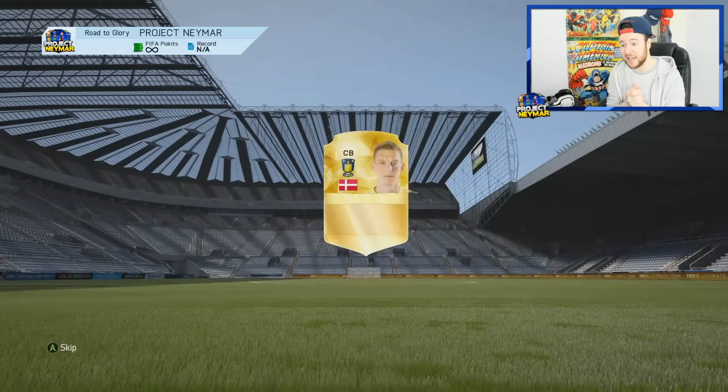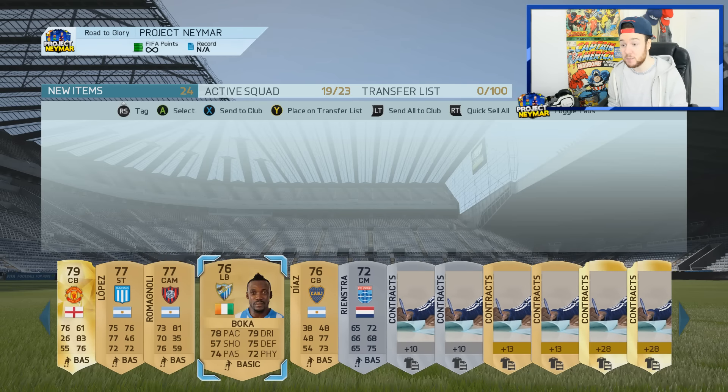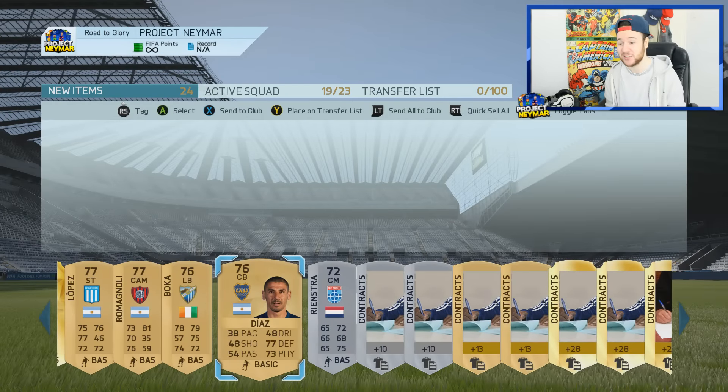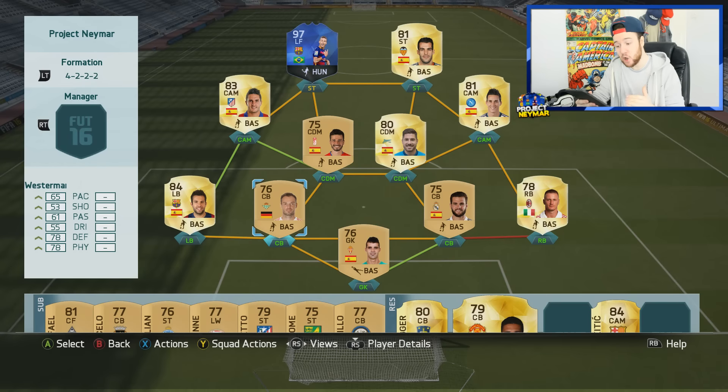From the pack we get Daniel Agar — a small but awesome center back — and Lopez Boca who's had so many position changes over the years: CDM, left back, right back, left mid. And that's Lissandro Lopez — we may have to build a little team around him. Those kits are too plain though. It's also time to announce that after every couple of seasons we'll completely change up the task board to keep the series fresh, so drop suggestions in the comments!